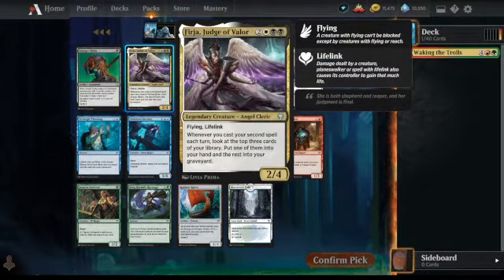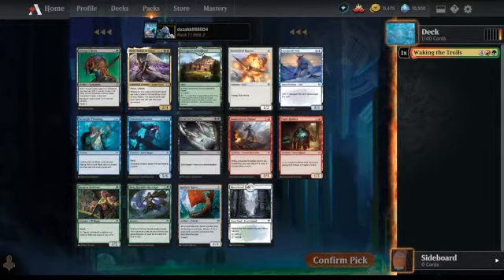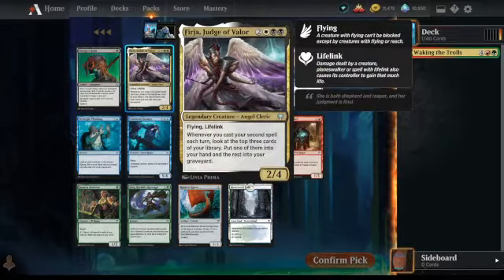Fergir, Judge of Valor — double black and white and 2. Flying lifelink, 2/4. Whenever you cast your second spell, look at the top 3 cards of your library, put one into your hand and the rest in the graveyard. That could be fantastic — that's persistent card draw. That could absolutely be a bomb. That's worth considering. For the first 5 cards you just want to pick the best card in the pack. It doesn't go with Waking the Trolls particularly, but we might pick it anyway.